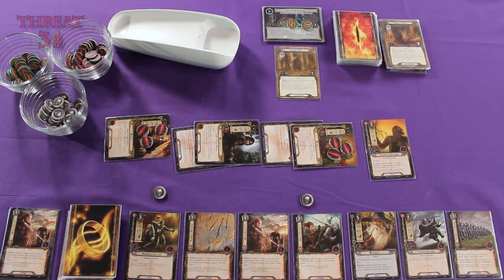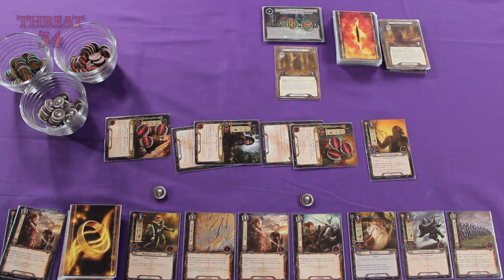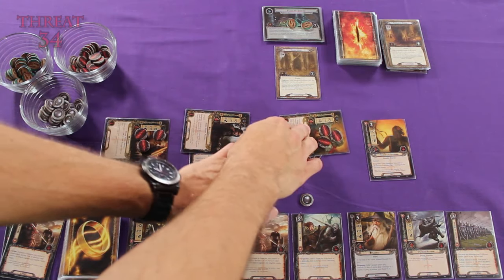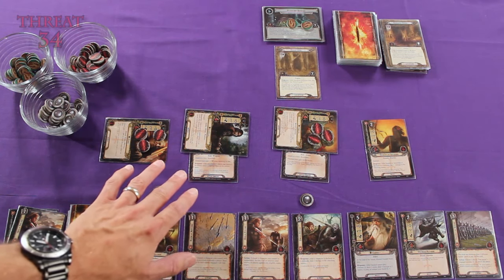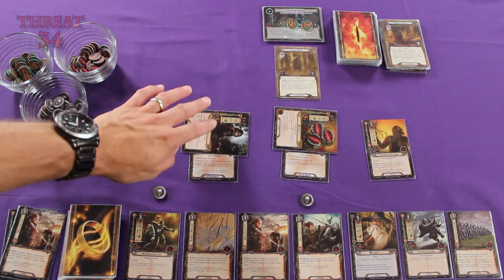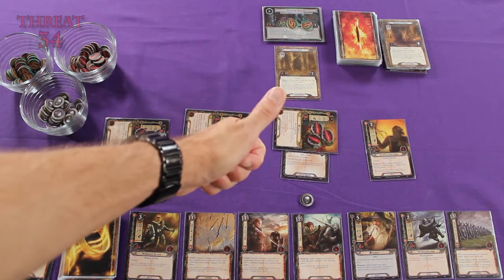Oh hey, Math Math Man! Another correction? No, I highly doubt that — I've been being very careful. As I was going to point out anyway: when you exhaust heroes, you don't have to exhaust their attachment cards at the same time. They actually exhaust independently. That hasn't affected us during this game, but Math Math Man is right. Thanks for calling that in. Because some attachment cards will have their own separate exhaust effects, you don't want to be exhausting both simultaneously — you might be able to exhaust your hero and then separately exhaust your attachment to use its effect. Your feedback on this series just helps make it even better.